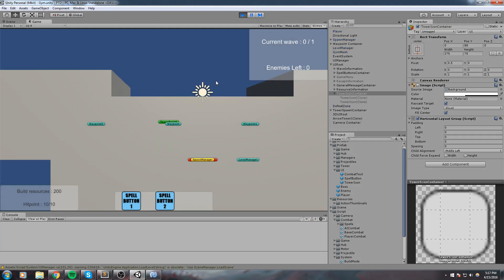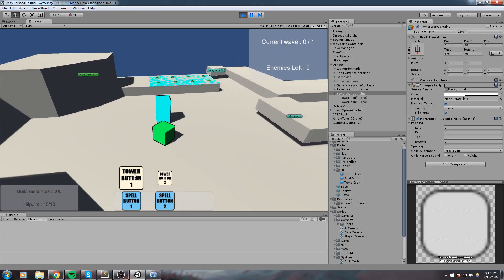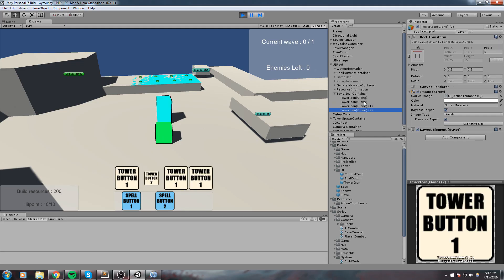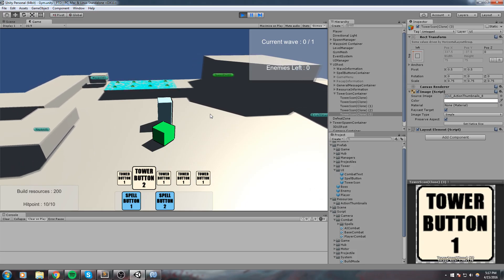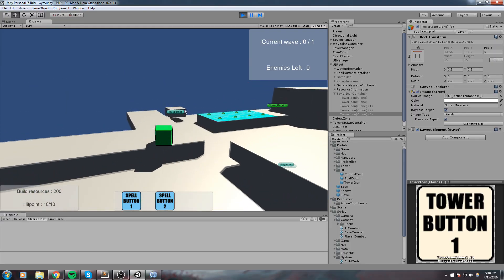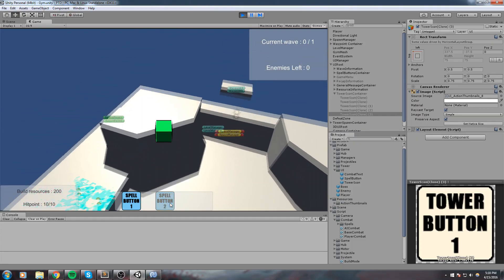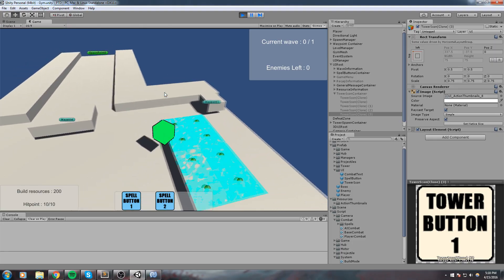Now if I press R, this one is highlighted. If I press E it goes back to the one next to it, and once we have five towers it's going to look great. Thanks a lot for watching - if you enjoyed this or learned something please leave a like, it's really appreciated. If you have any questions or comments leave them in the comment section below and I'll try to answer them as soon as possible. Please subscribe for more tutorials like these, and I'll see you in the next episode.